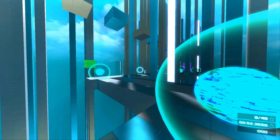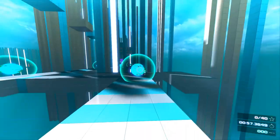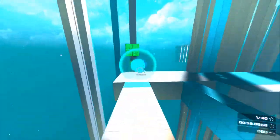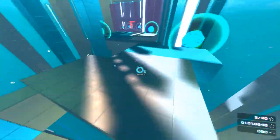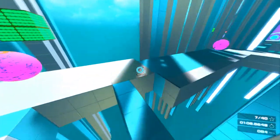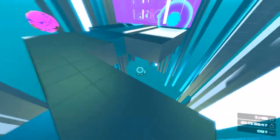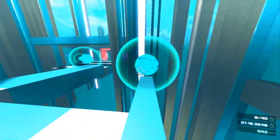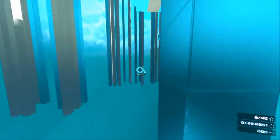So yeah, those are the main controls. It's a simple case of collecting these spheres and getting to all of them as fast as possible. We'll move through the map so you can see some of the crazy visuals and how it's not as easy as it may first seem. If you fall, you start from the beginning or the latest checkpoint. It can be quite frustrating, but I'm assuming that once you get used to it you'll be whizzing through these maps really fast.